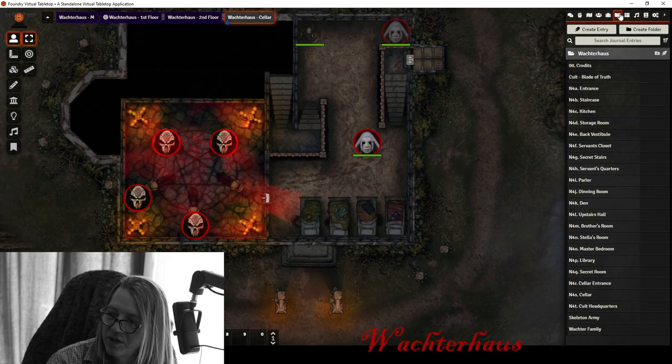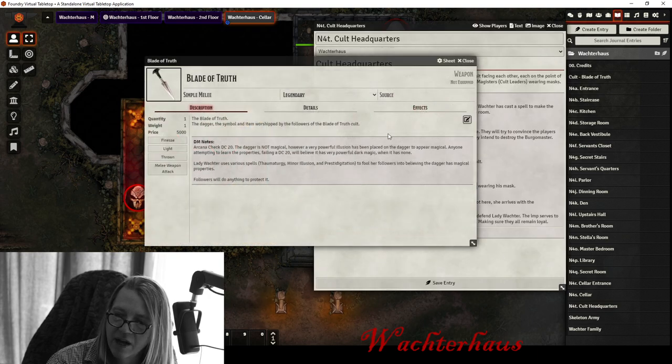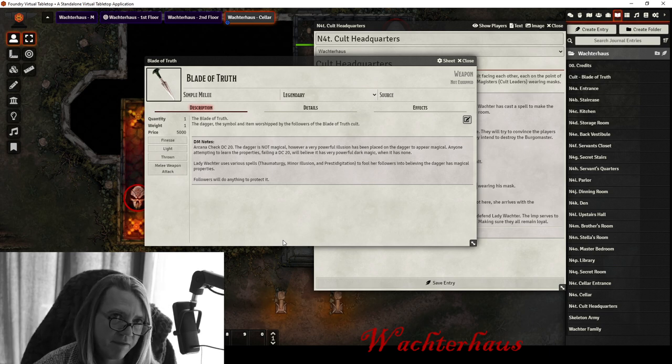One other thing in the secret room: hanging floating in the air is the Blade of Truth. It's an ancient dagger that Lavina Wachter found — it has no real magical properties, just an ordinary dagger, but she has cast an illusion spell on it to make it seem very powerful.